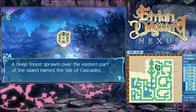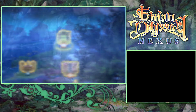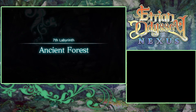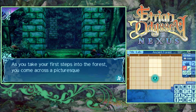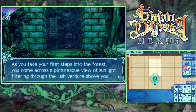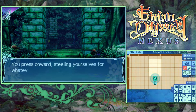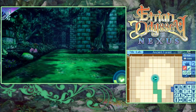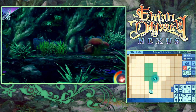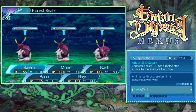A deep forest sprawls over the eastern part of the island - the Isle of Cascades. You make your way towards the forest, taking care to avoid the seafarer base. As shadows stalk the skies - is this the first labyrinth from the first game? That's the vibe I get. As you take your first steps into the forest, you come across a picturesque view of sunlight filtering through the lush canopy above. Though the forest is full of beautiful scenery, there is always danger lurking in its shadows. We're going to explore this place, but also make sure all the requests are taken care of first.